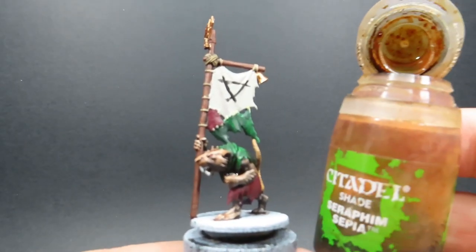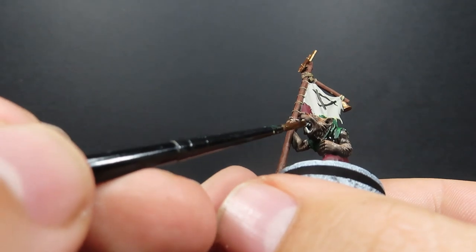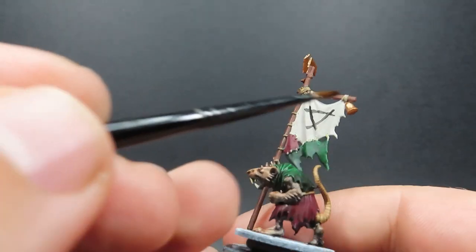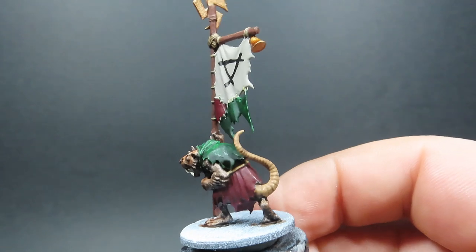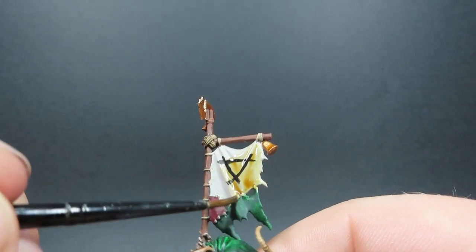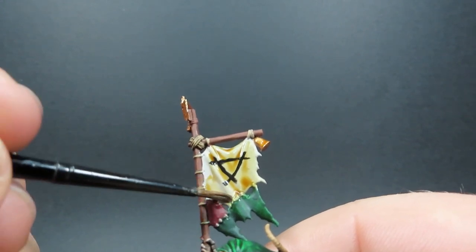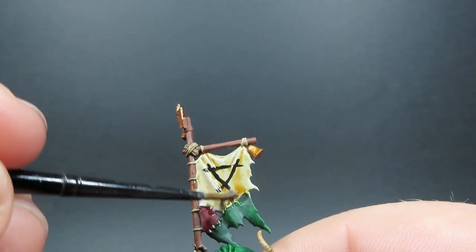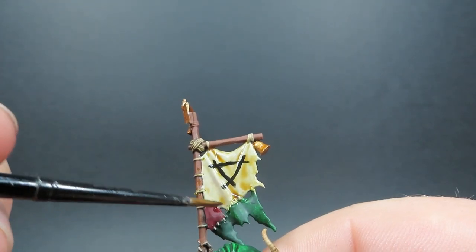Then once we've given all our rats a complete wash, we're going to come in with some Seraphim Sepia and use this over our flag and over our teeth as well, giving them a nice yellowy, nasty look. I'm also going to be applying that over the bells to really help emphasize them. We want to do that over the flag too — make it look all grungy and nasty — to really add to the effect that they've found these things in sewers and gutters, because this is an army cobbled together out of random bits and pieces.